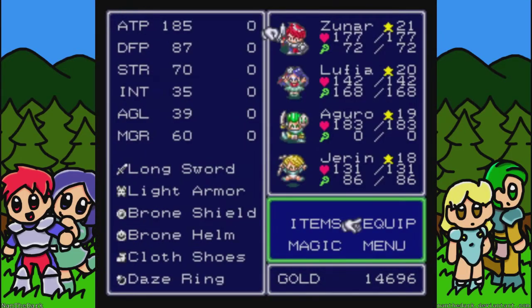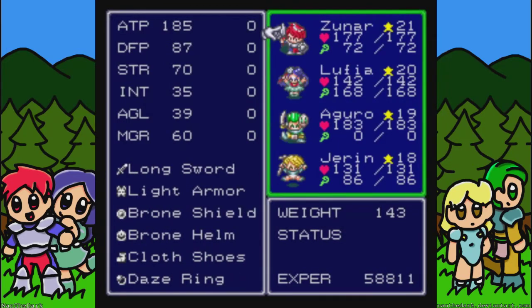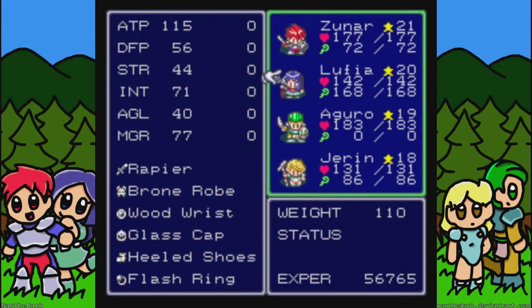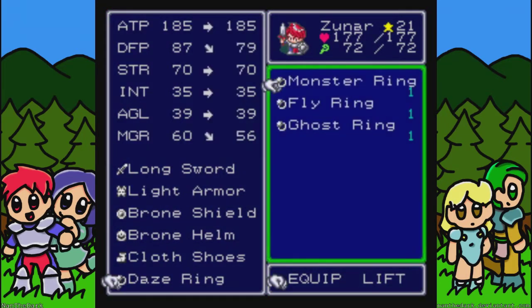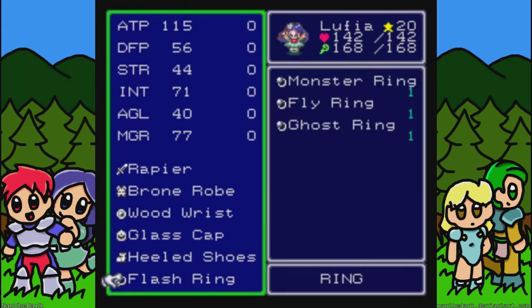Between recordings, I took the liberty of looking up what the rings do, as I said I might do in the last episode, and I'll go ahead and explain a few things I found out. The day's ring just gives me some stat increases — if I take it off and put it back on, it raises defense and magic resistance. The monster ring will increase encounter rates. The fly ring increases damage to flying monsters, and the ghost ring increases damage to ghost monsters. Lufia has the flash ring, which increases the damage of her flash spell.